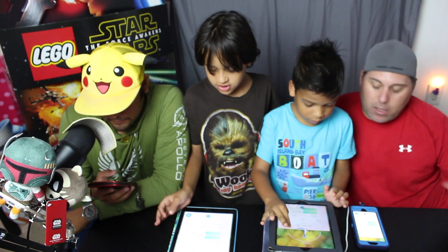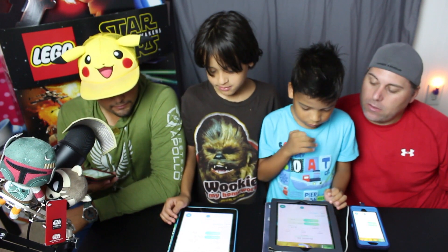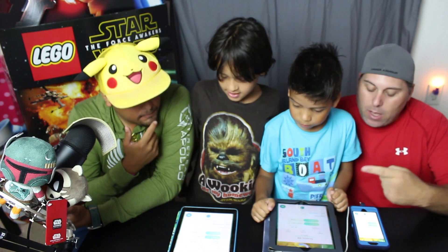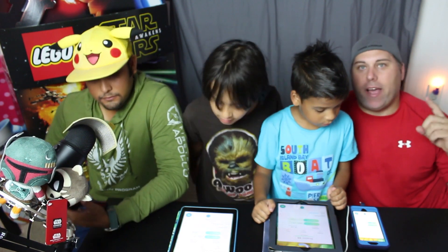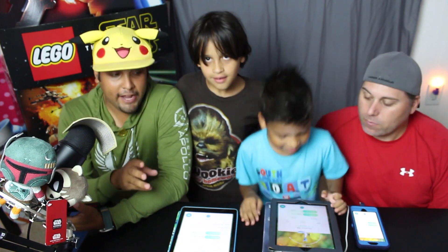What are the attacks? My attacks are Wrap and Dragon Breath. Epic Ethan's got Dragon Breath and Wrap. I got the same thing — Dragon Breath and Wrap. And I got Dragon Breath and Dragon Pulse. Those are the attacks for the Dragonairs before we evolve into the final form.